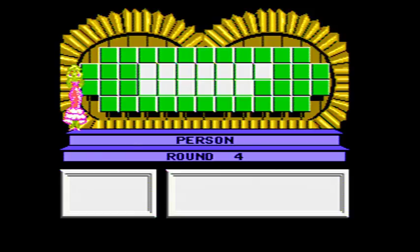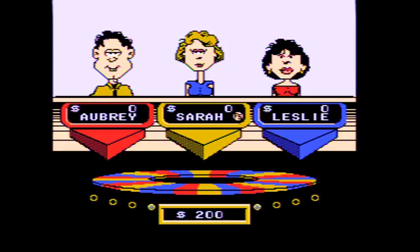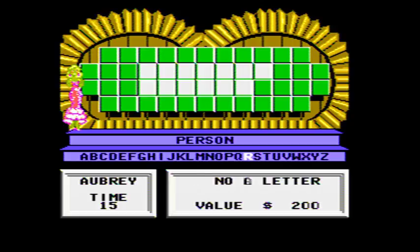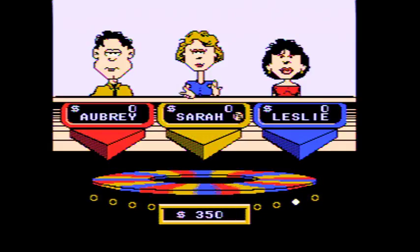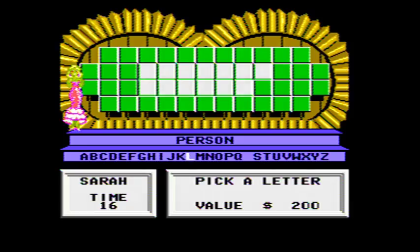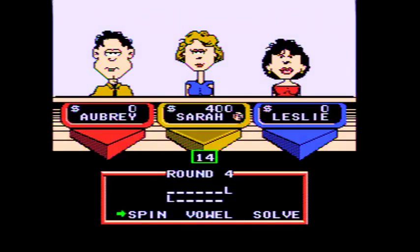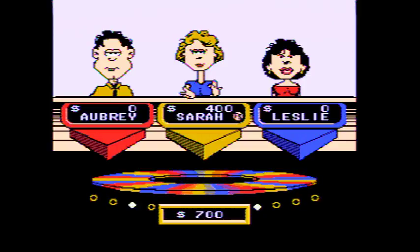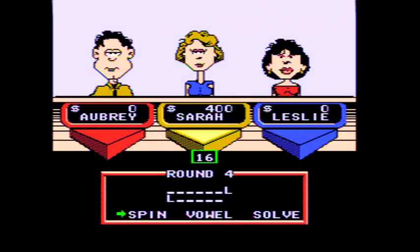We're looking to solve a person this time. And the person who starts is — well, me. I just escaped a lose-a-turn. $200, R — sorry. $200, L — yeah, there's two L's. And you have $400. $200 — no S's. You've got to use your free spin. Alright, now's the time.